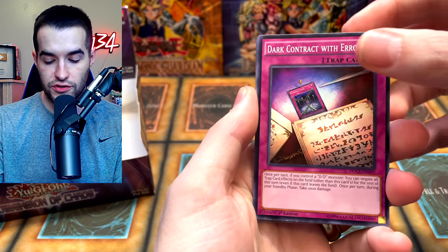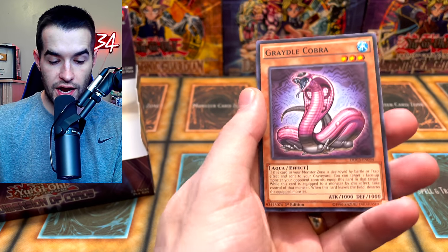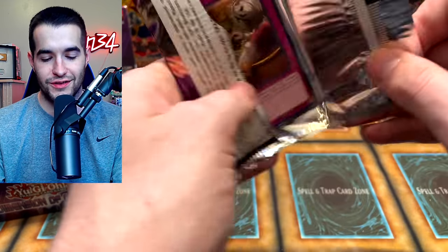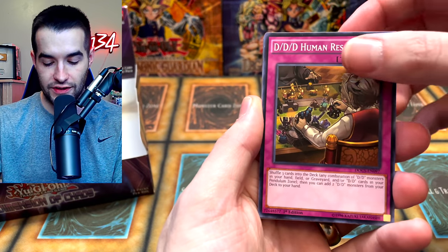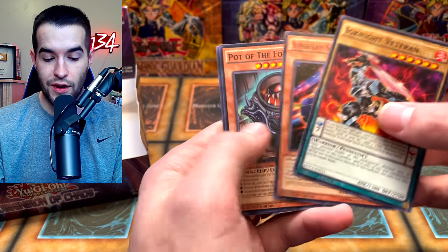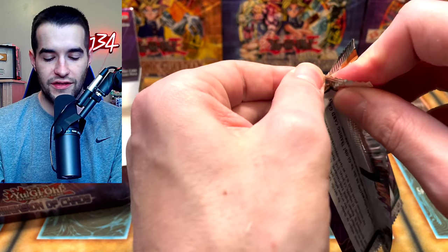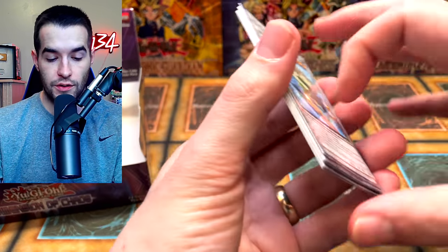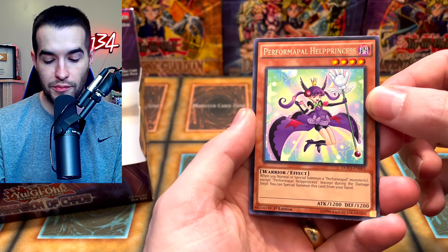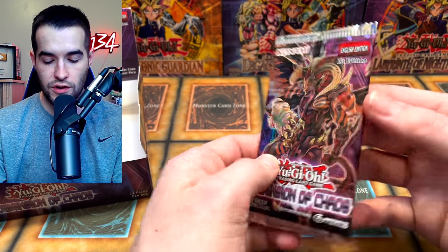Dark Contract with the Witch, Greatle Eagle, Fluffal Wings ultimate, Raptor's Ultimate Mace, DD Berfomet, and Greatle Cobra. Psychic Blade — we've already pulled an ulti, a secret, two ultras, and a bunch of supers. There's got to be a ghost rare possible still. Fluffal Wings, Cavalier, Pendulum Area, Ignite Veteran — this is the set we have crazy luck with, so if it's ever going to happen it would be now. By the way, this set came out around late 2015, so it's almost seven years old at this point.